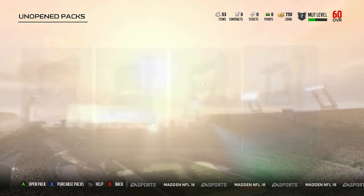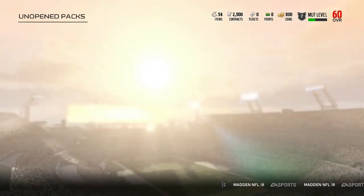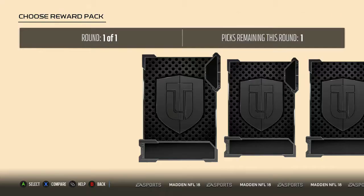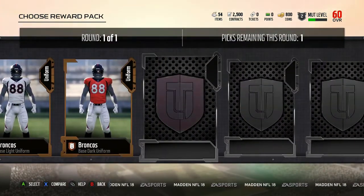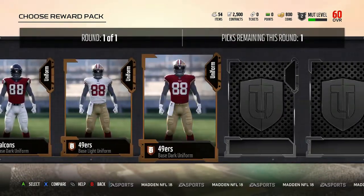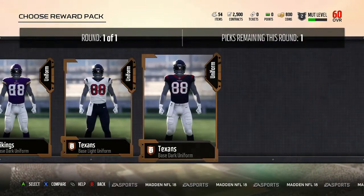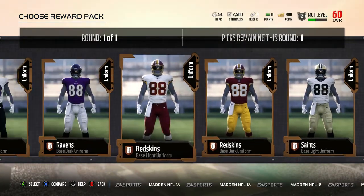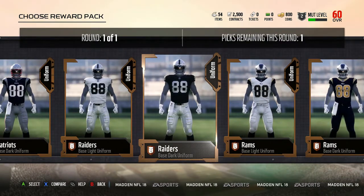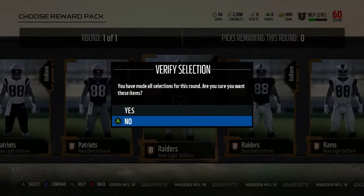Now we're going to open our Contracts pack. And now our Uniforms — looks like it's just going to be from every team and we just pick. We're going to pick our Raiders Light Uniform.